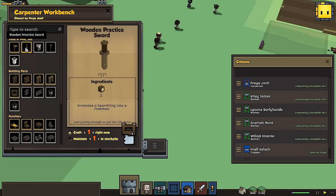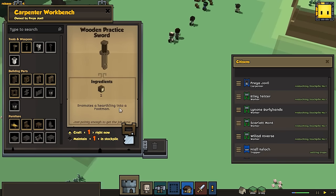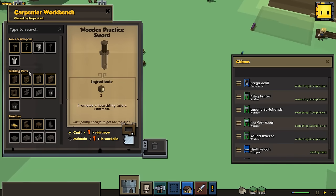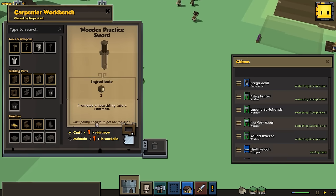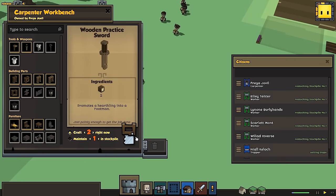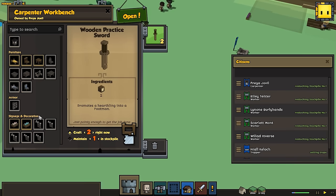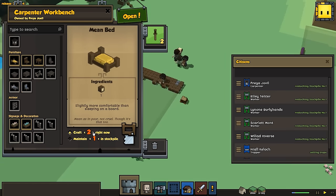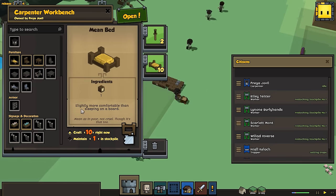All of our people are called hearthlings — it's a little bit silly, but this promotes someone into a footman. I'm actually going to build two of those because I would like to have two footmen pretty early on in the game. And then I'm also going to just get a bunch of beds ready — ten mean beds. They aren't very comfortable, but they're better than sleeping on the ground.